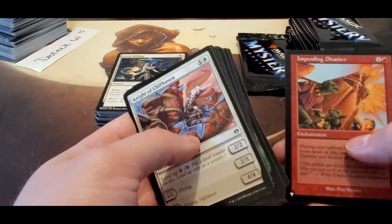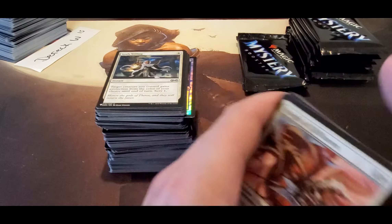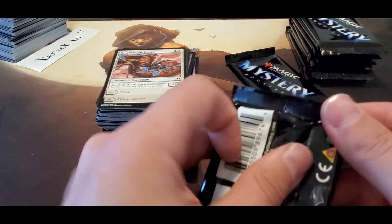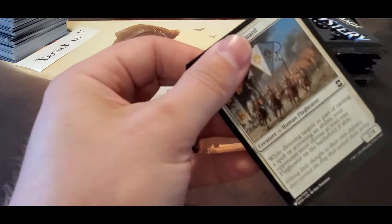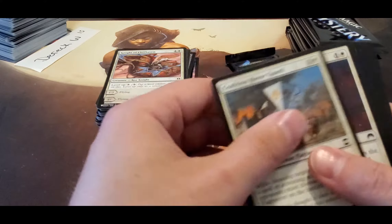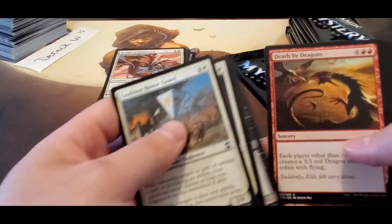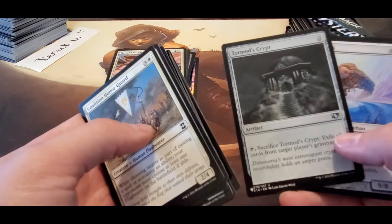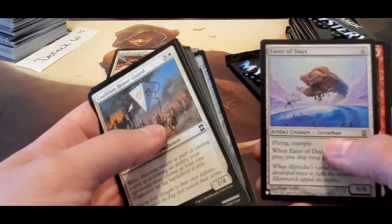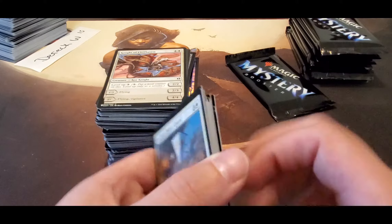Meteorite, Impeding Disaster, Whelming Wave, and another Iron. What did they take the money out of these mystery boxes? Where'd the money go? Tormund's Crypt — not what we're looking for. Eater of Days, Steamflogger Boss, and a Patron of the Moon.